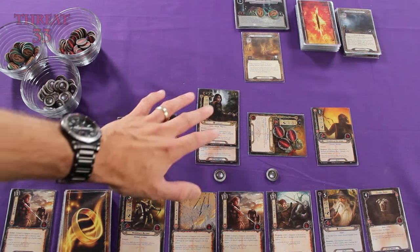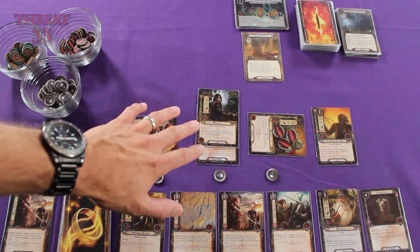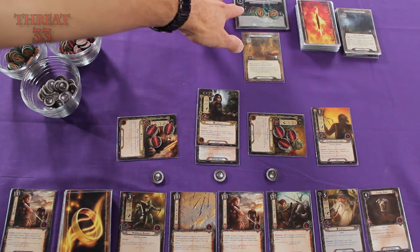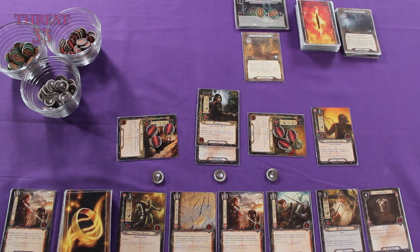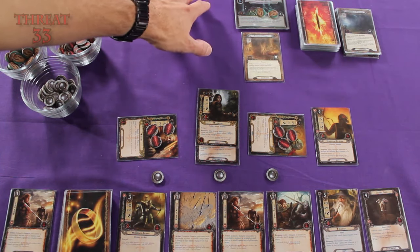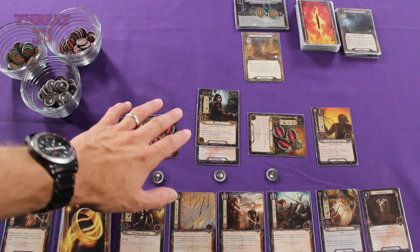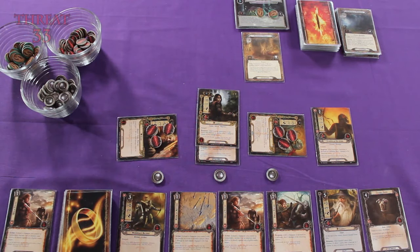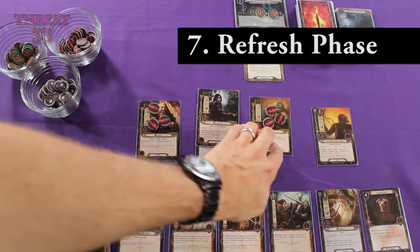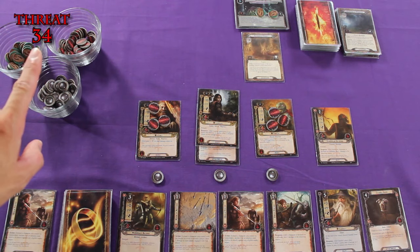What this means for us is that Legolas is sort of wasting an action here. If we had committed him to the quest, then we would have been able to add at least one more progress token to our Flies and Spiders quest deck. But we didn't know whether or not we were going to be drawing another enemy as an encounter card, so it was the conservative thing to do. It maybe didn't benefit us this turn.